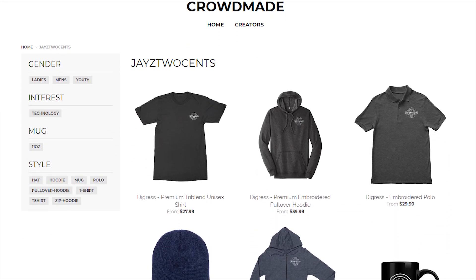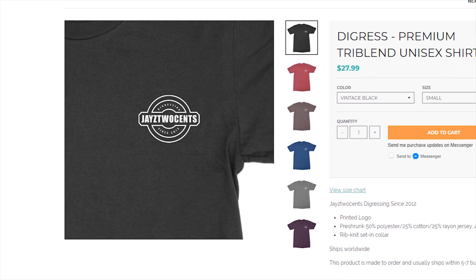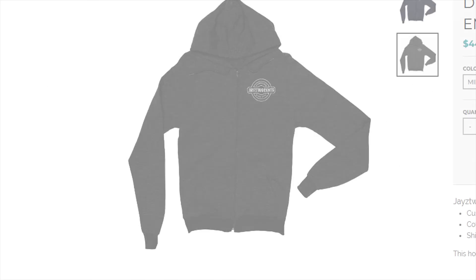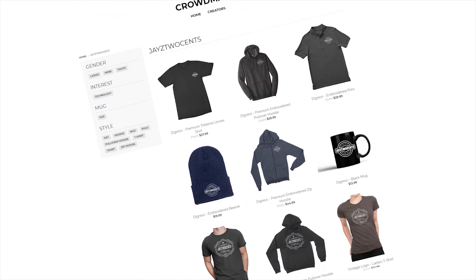I made a video once. Anyway, guys, I got new merch. It's available now — crowdmade.com/jstsense. We got zip-up hoodies, tri-blend, and a new logo. It's a Digress logo — Digress since 2012. You guys have been asking for that. We got all kinds of stuff: zip-up hoodies, beanies, polos. Don't take my word for it — just look in the description below for the link.